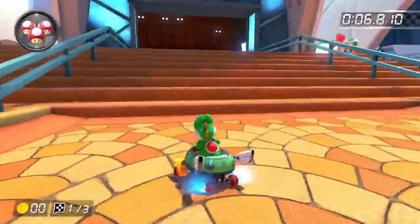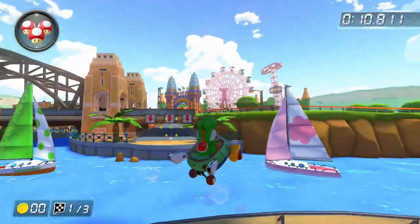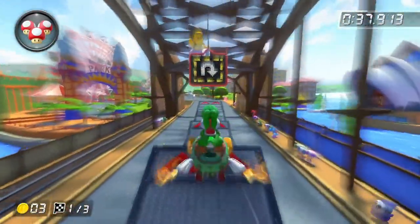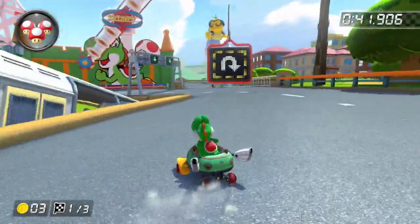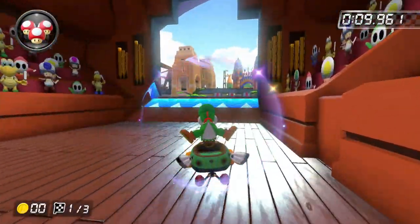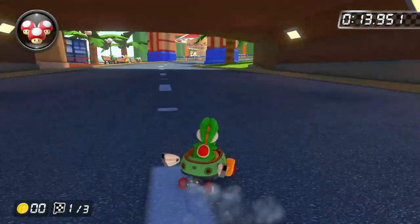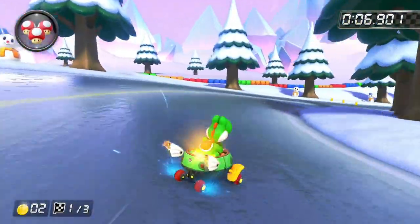Next up is Sydney Sprint — easily the best tour track in the game. It goes all the way through Sydney. You start off going through the Opera House and then you go along the Harbour Bridge. It's just a great track, especially because you go backwards on that too. The soundtrack is also awesome, and front-running this track is just so fun in my opinion. So I'm going to put this one in the A tier.